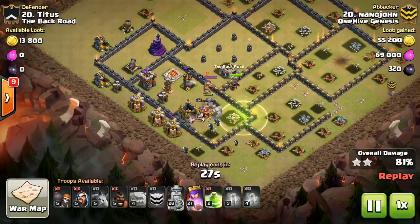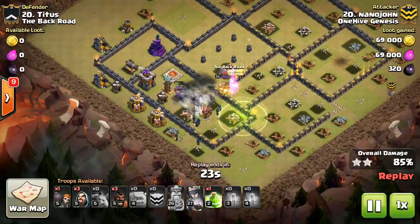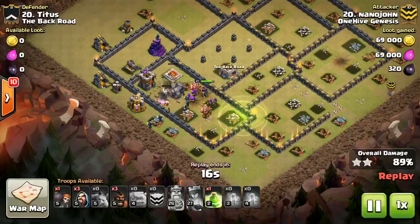You want to really make sure that the jump is down early. Let the Golems go out in front while the King is still back taking care of trash buildings, because typically you're not going to run out of time on the jumps — they last a decent amount of time.